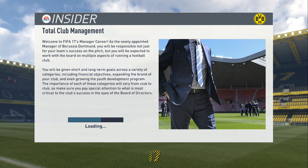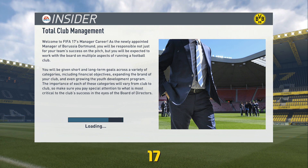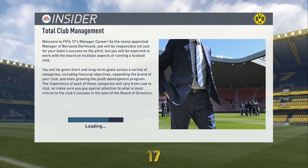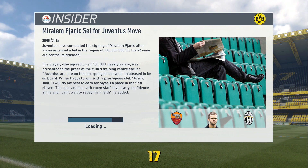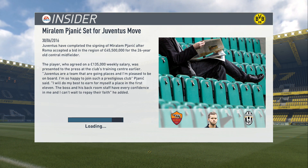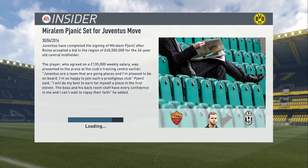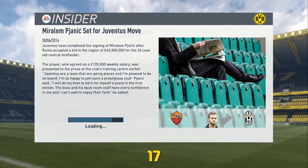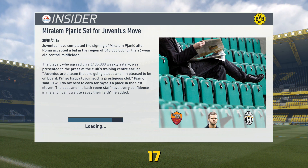In the last couple of videos I've been asking what sort of players you want me to sign on this Dortmund career mode. I've got loads of suggestions. You can continue to leave them as well, because we won't get through the transfer window in this episode. We'll try and do as many transfers as possible, but I don't want to change the team completely. Dortmund have got a very good side already, so I don't think we need loads of additions — just some here and there where they've lost players like Hummels and Mkhitaryan. We're going to make some decent signings hopefully, and I'm just going to wait and see how much money we've got. I think it's around £42 million.